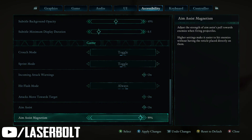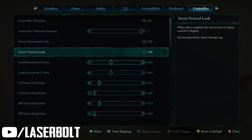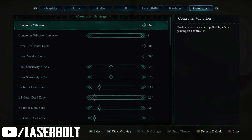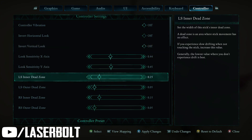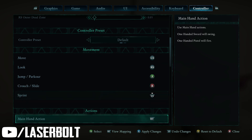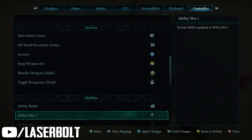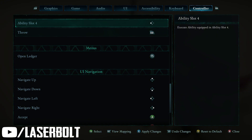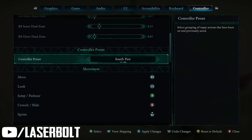If you're using keyboard and controller, you can see the sensitivity options here. Controller vibration I always like off — I just don't like it on. You've got invert control off, and also control presets where you can see the different control movements and actions available. You can change all of that by switching presets or going to the control preset area — default or South Paw, it's all up to you.